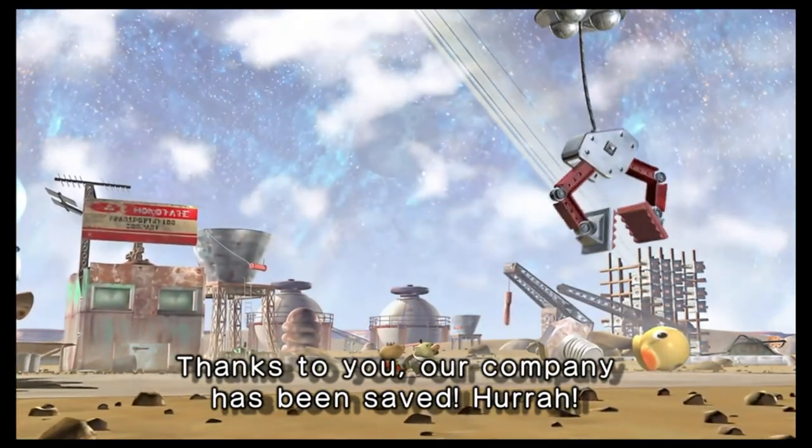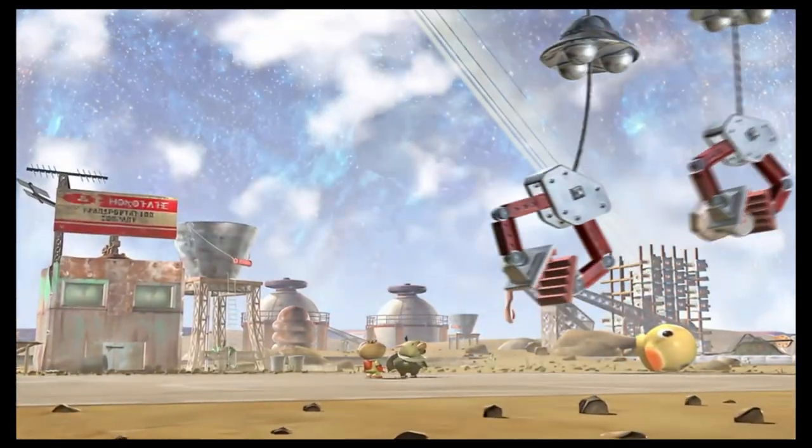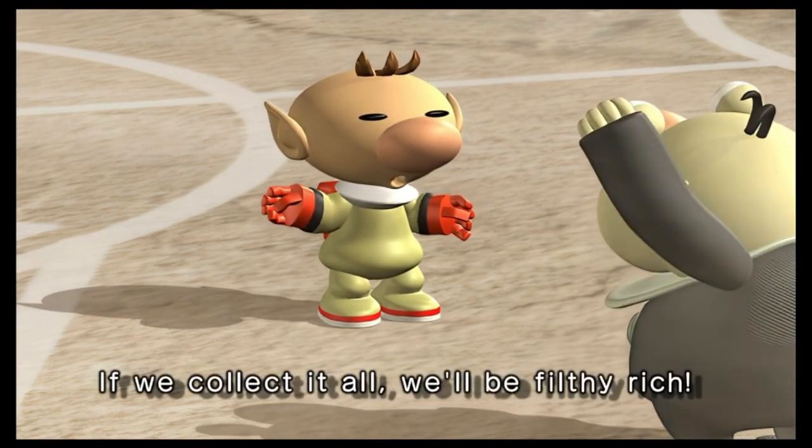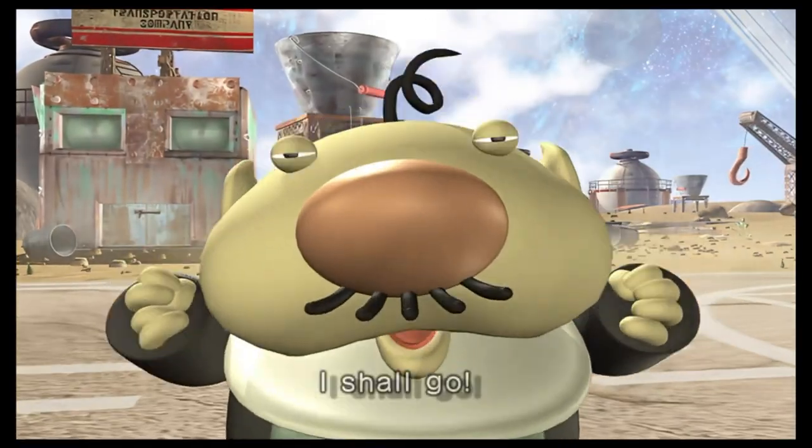The second story beat involves Olimar repaying the debt and going home, just to realize that he left behind Louie. The president of Hokotate Freight orders Olimar to go back to find Louie, as well as to grab more treasures. Luckily, he doesn't have to go alone — the president will follow.